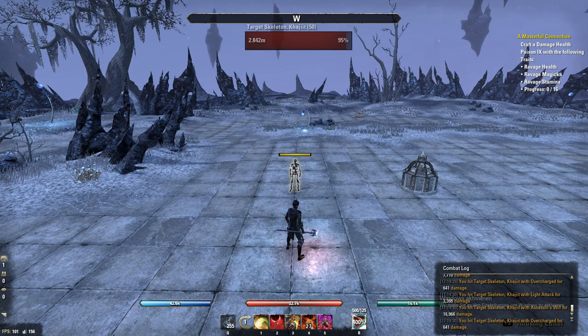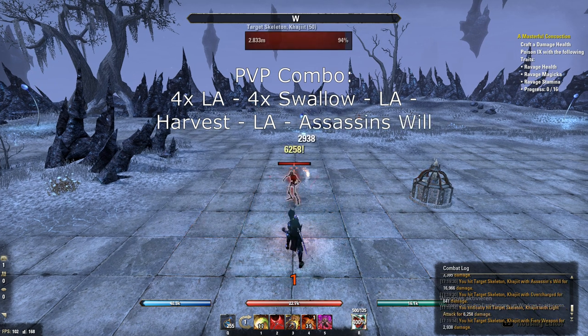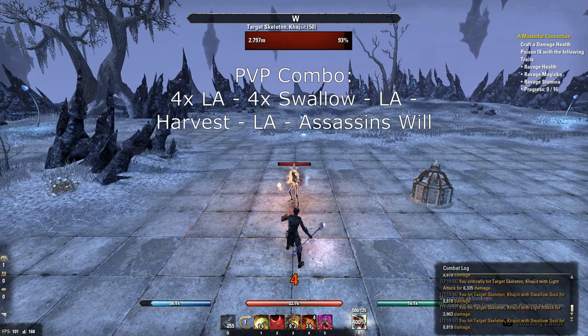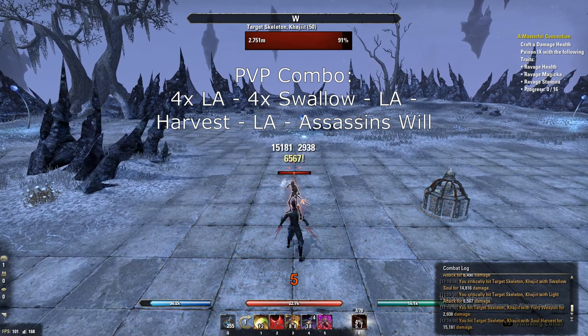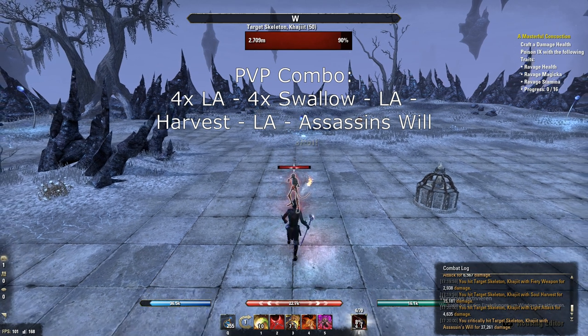Now, like in my previous PvP build video, I'll show you two powerful different PvP combinations. Make sure to have Merciless Resolve up and apply Elemental Drain on the target before you start the fight. Start with a Light Attack into Swallow Soul — do it 4 times in a row. Then a Light Attack into Soul Harvest to empower Assassin's Will, followed by a Light Attack into Assassin's Will. If the target is below 25%, use Impale at the end.